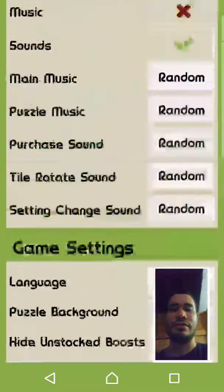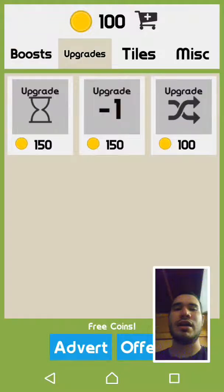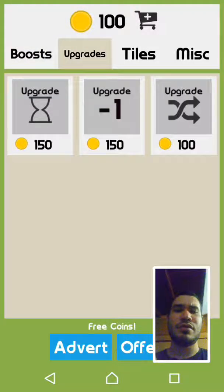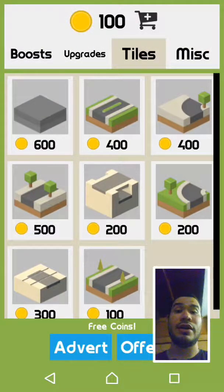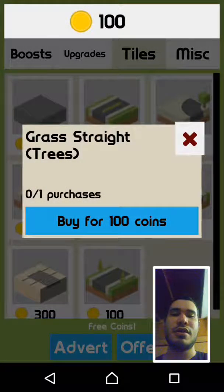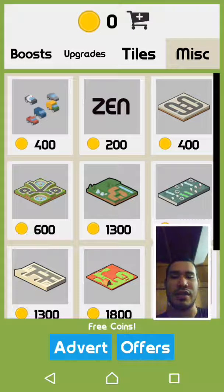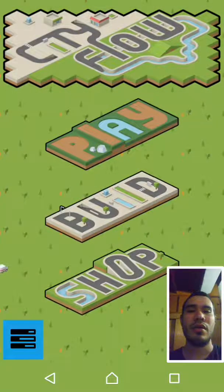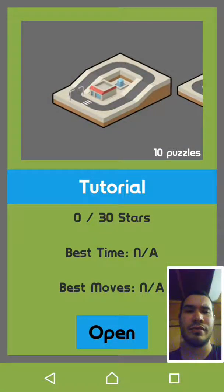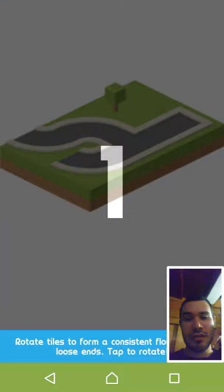What's this? In progress — this is a quest. Build shop. Let's go to the shop first. I can buy upgrades, boosts, tiles. 100 gold, I'm gonna buy a tile. I like that sound. I can buy cars and other stuff. Free coins through adverts or offers — that's the way to build.